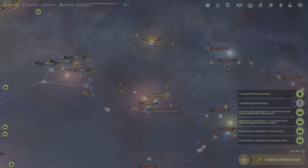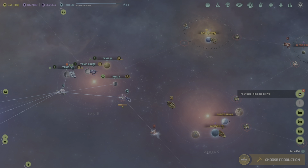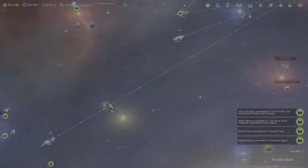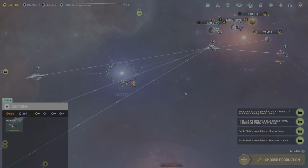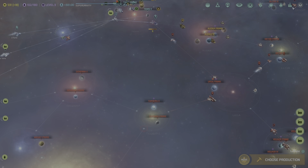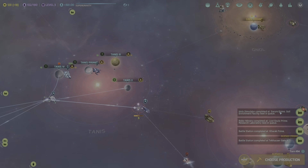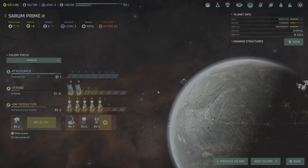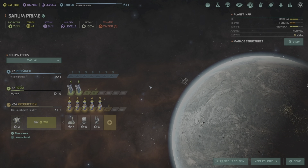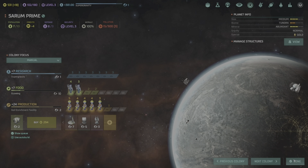Shield capacitors allow ships to harness solar winds, background radiation and other weak energy sources to power defense systems — projecting a short-lived energy shield to protect the ship for a few seconds before failing. As much as I want that, I don't want to wait 20 turns to kill you. Sorry bro, no hard feelings. Good offer though. If I don't wipe them out, the Barathi will wipe them out and then we'll have an even larger empire to worry about.